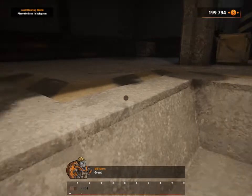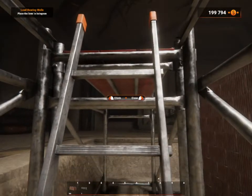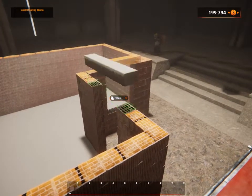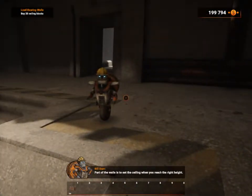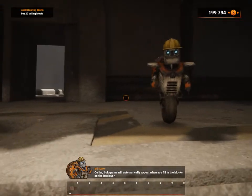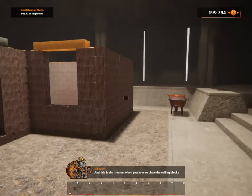It's time to place it in the hologram. Part of the walls is to set the ceiling when you reach the right height. Ceiling holograms will automatically appear when you fill in the blocks on the last layer. And this is the moment when you have to place the ceiling blocks. I hate ceiling blocks.